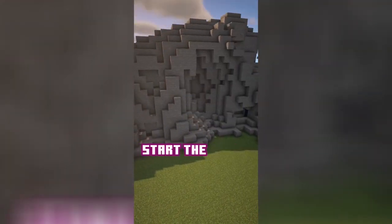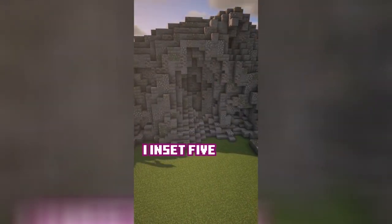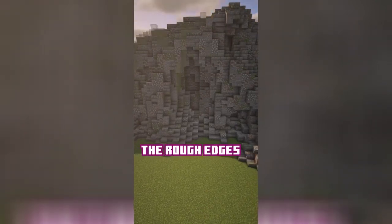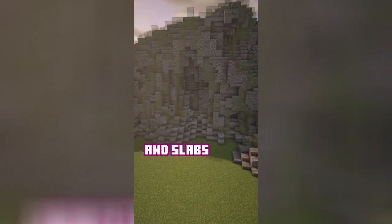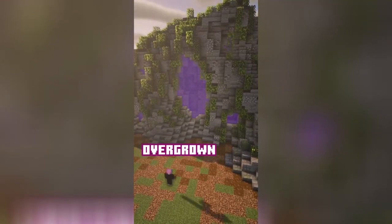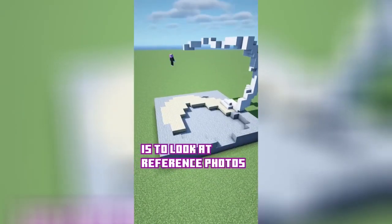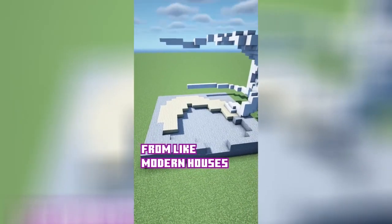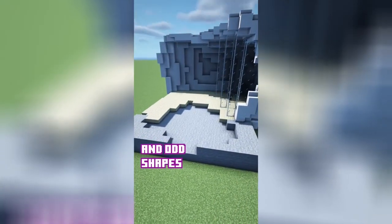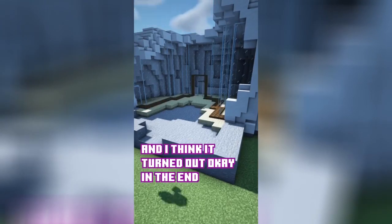I decided to start the transformation of this world with a custom nether portal. I inset five portal frames into a wall of mixed gray blocks, smoothed out the rough edges with stairs and slabs, and then I added in a mixture of leaves to make it look older and overgrown. Let me know what I should build next. One way that I like to practice building in Minecraft is to look at reference photos from modern houses and try to incorporate the different curves and odd shapes into what I'm building. I used this photo and I think it turned out okay in the end.